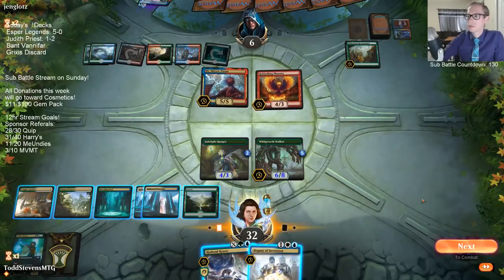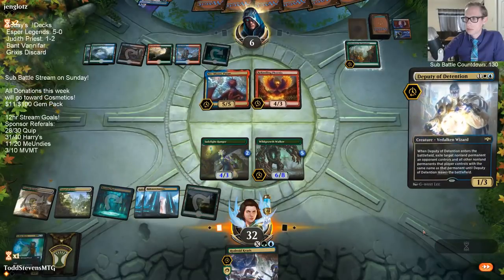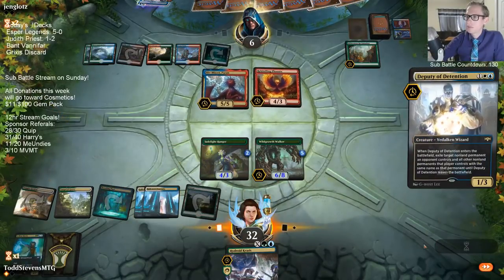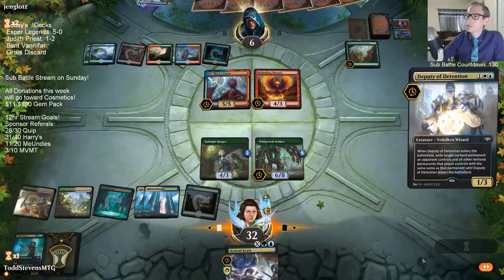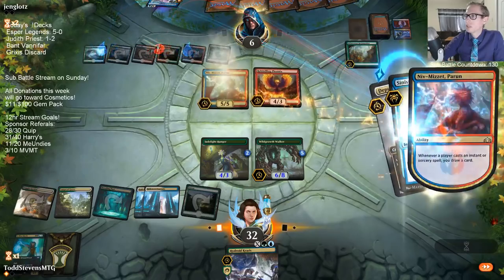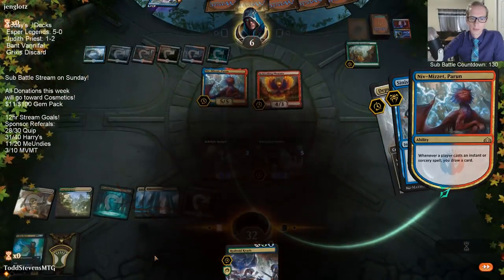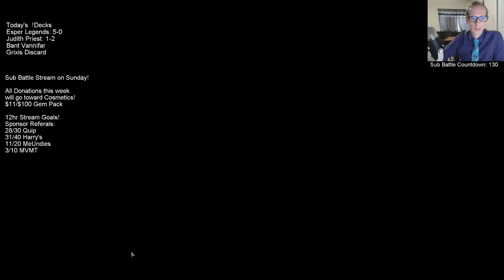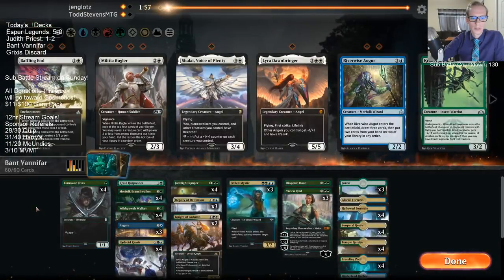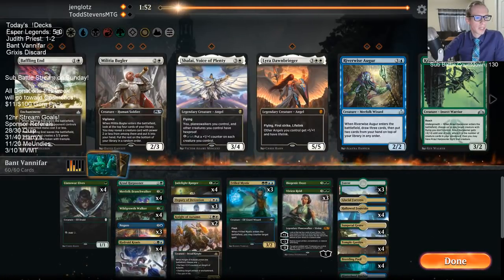I guess I should have just played the Krasis last turn instead of holding up Frilled Mystic. This is our opponent's ability to just play at instant speed. If they have no removal or counter magic, we can still get there.